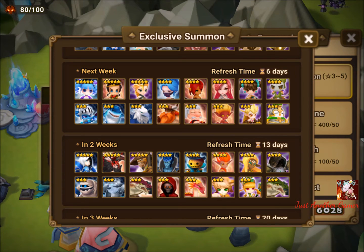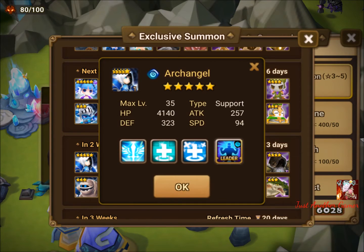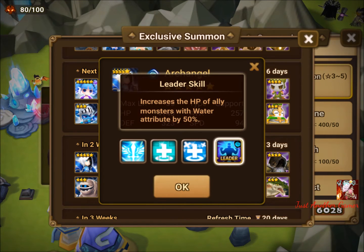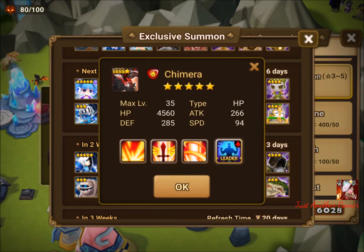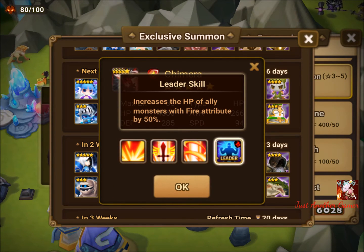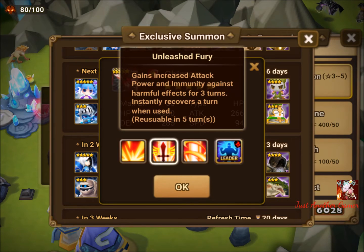For the nat 5s in two weeks time we have Area, which could be very good for nemesis builds — build it with like 30K HP and 1-2K defense, and it could be potentially great on defense. It also has a 50% HP increase for itself which is a nice bonus.